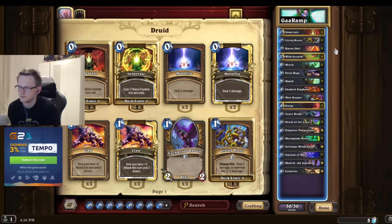Claw - I like this card more and more. I can use it to get rid of Mana Tide Totems, Flametongue Totems, Flamewakers and stuff like that, and force my opponent to use another removal card to kill it. And it has Taunt, so it protects me against aggro.